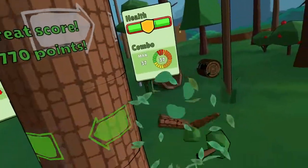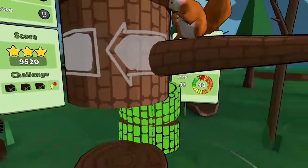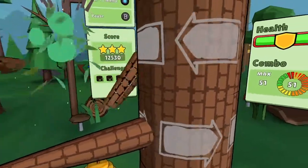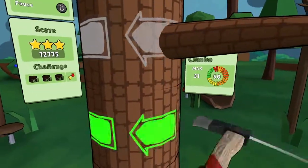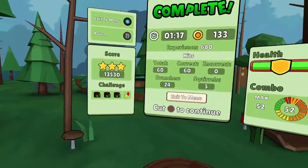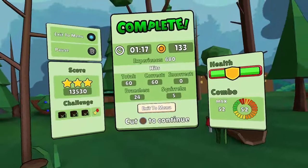It's fine when the branches line up that way. Don't want to hit the beehive. Just can't hit it directly. Health is halfway, I guess. I'm not quite sure what that shield means. Max 52. Got some experience out of it.